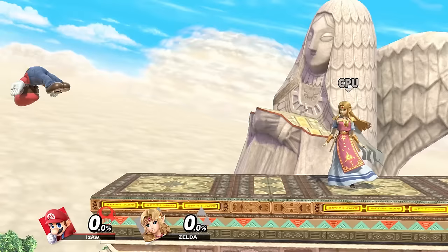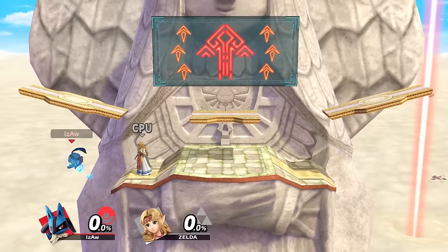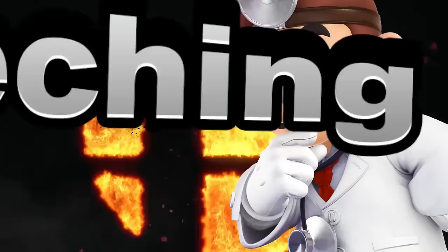Almost half of all characters can wall jump. Wall jumping is performed by jumping towards a wall and then tapping the control stick to the opposite direction of the wall. Lucario, Greninja, Sheik, and other characters can wall cling by jumping towards a wall, which will automatically cling them for a period of time.